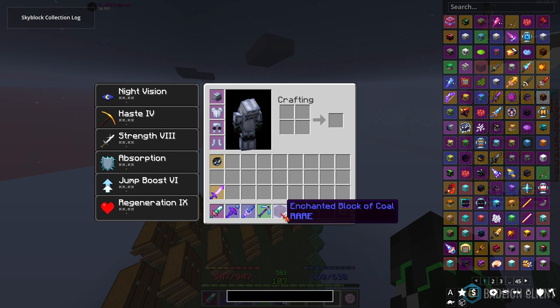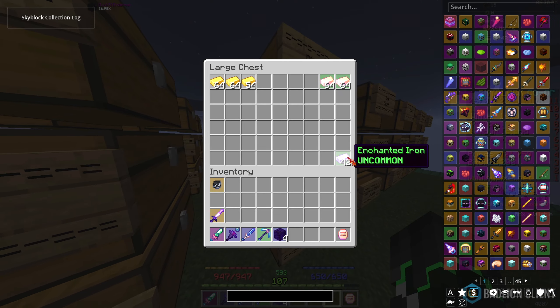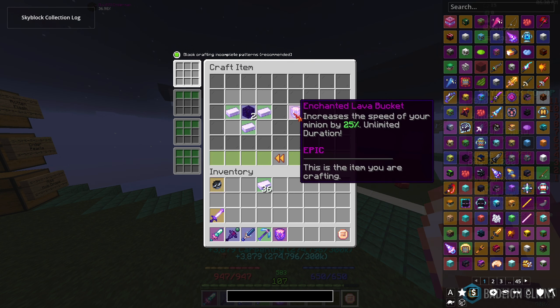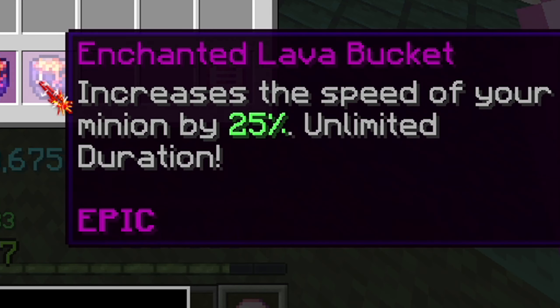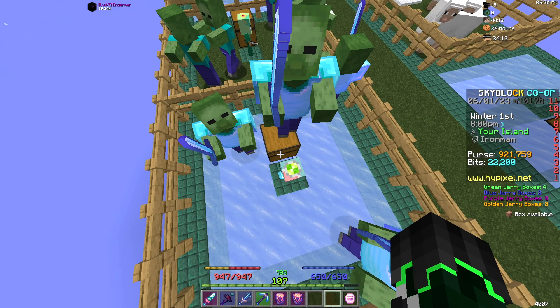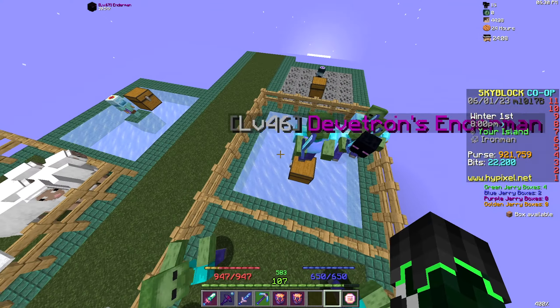Thanks to this mining fiesta I actually managed to grind up enough coal to make four enchanted coal blocks. You may be thinking, well why do you need that? We're gonna need some enchanted iron, and with that you can see the recipe — we're going to make enchanted lava buckets. We can make two now because they require two coal blocks each. As you can see, it increases the speed of your minion by 25% and has an unlimited duration. I know what minions I'm going to put it on — one being the revenant minion, because it's already produced a stack and a bit of enchanted rotten flesh.